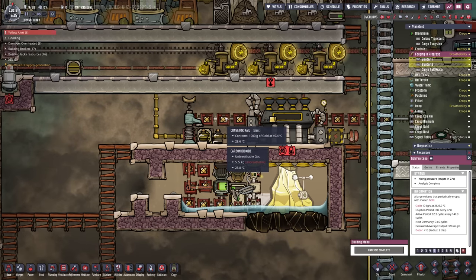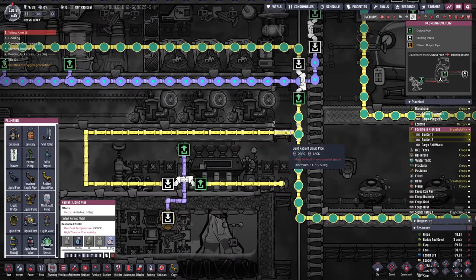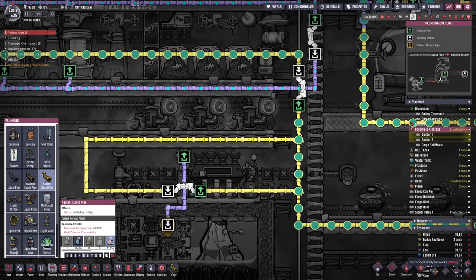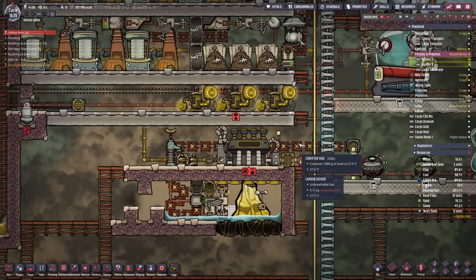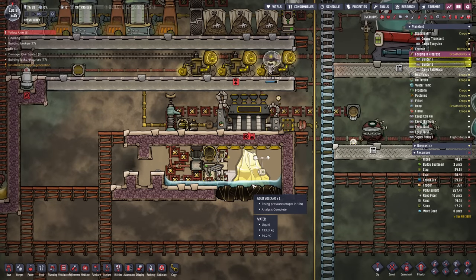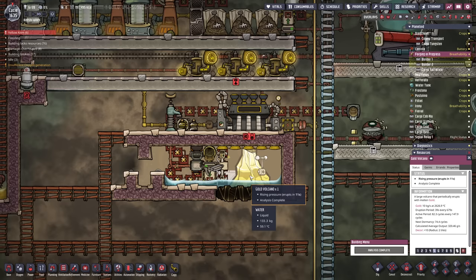To make sure it stays cool we'll include it in our giant cooling loop to cool down the steam turbine and the material going through. And I think we're done on this one — let's just see what happens when this erupts.